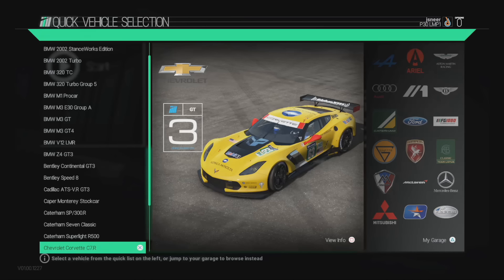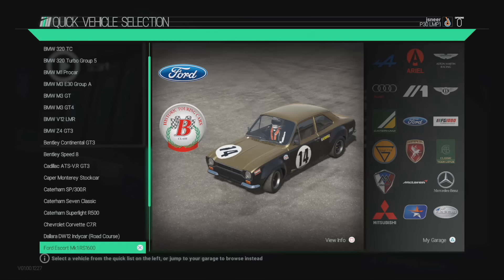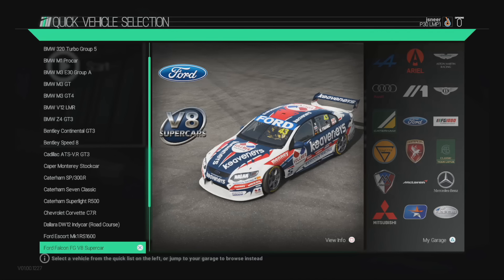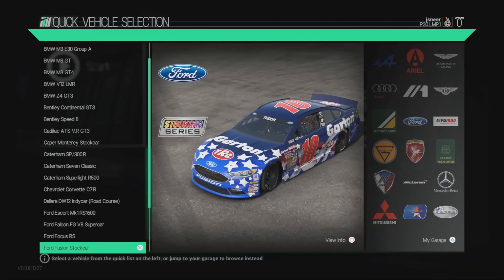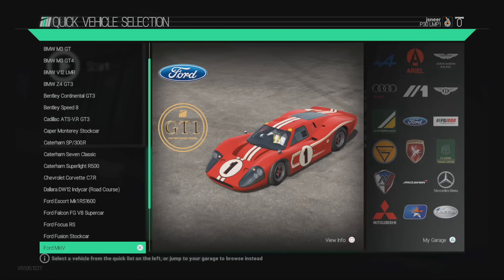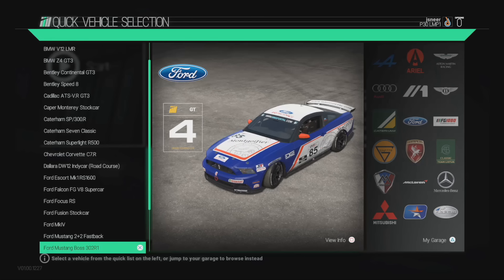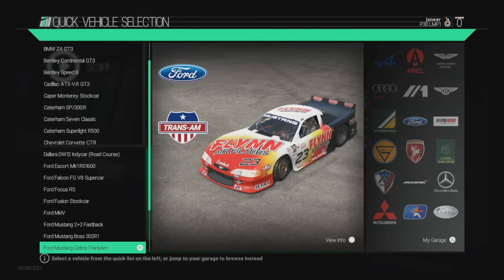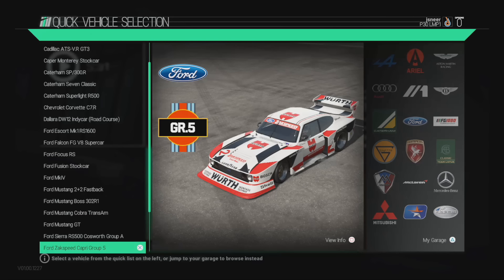Corvette C7R. IndyCar for road courses — look at that, it's got a door stop. The Ford Escort MK1 RS 1600. The Falcon FG V8 Supercar. The Ford Focus RS. Ford Fusion stock car. Ford GT MK4. Mustang 2 Plus 2 Fastback — never seen that before. Mustang Boss 302 R1. Ford Mustang Cobra Trans Am. And the Mustang GT. Ford Cosworth Group A. Zakspeed Capri.